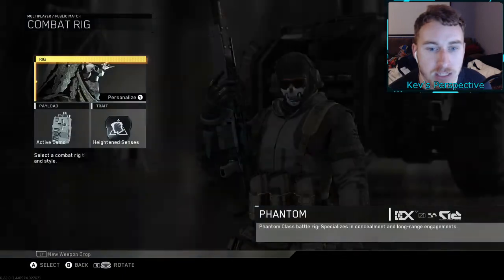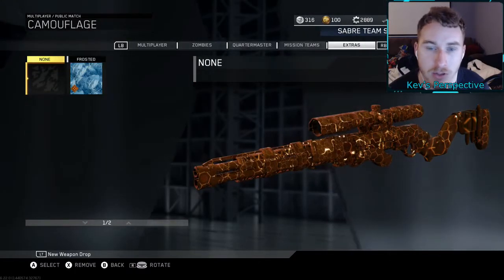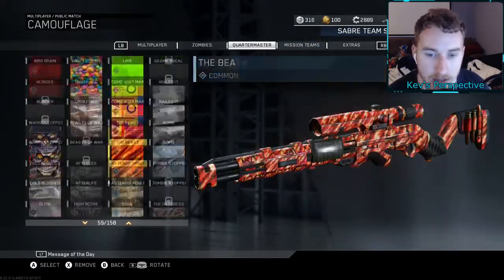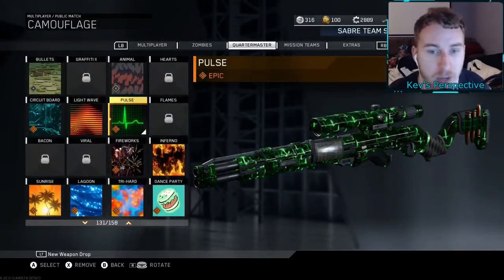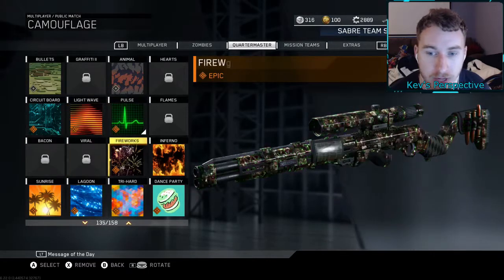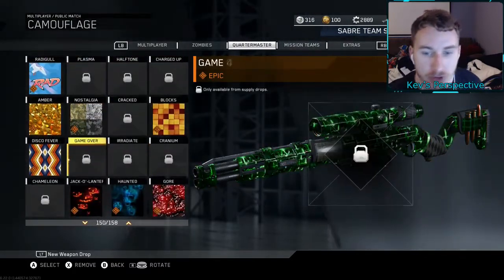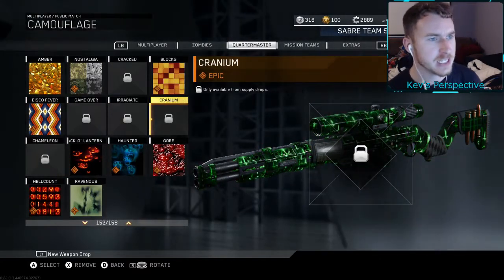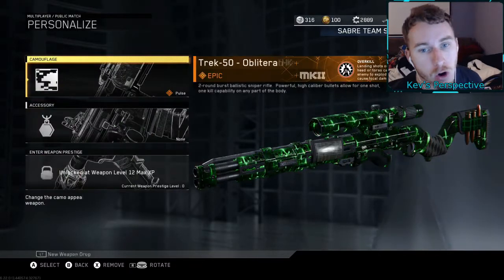Let's go to our camos. For sniper rifle camos, mission teams — we got all those. For the quartermaster we are missing a few camos. We're missing a lot of the country camos. For the epics at the bottom we got Pulse, Lightwave, Circuit Board. Lightwave is just insane. We don't have Viral, Bacon, or Flames — that Flame camo was pretty sick. We got the tryhard: Lagoon, Sunrise, Rad, Amber, Nostalgia, Blocks, Disco Fever, and the Halloween ones at the bottom. Don't have Two Million, Game Over, Iridite, or Cranium.